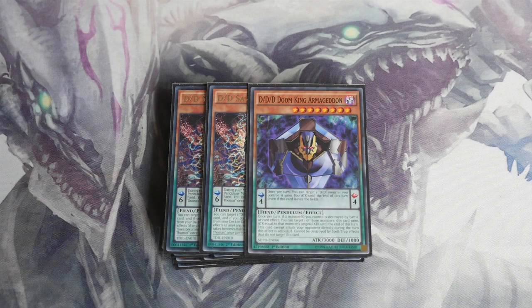We play one Doom King Armageddon — this is purely for the beta ability coming from the main deck. He can be incredibly strong and helpful. It's entirely up to you if you choose to play him; otherwise play triple Thomas.